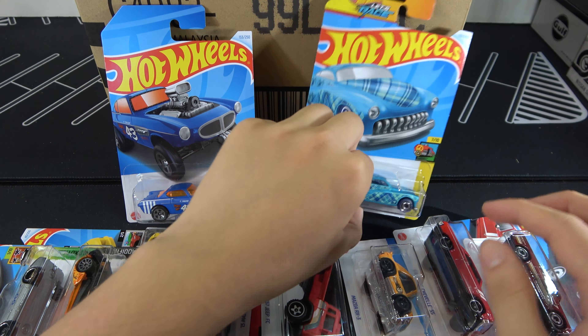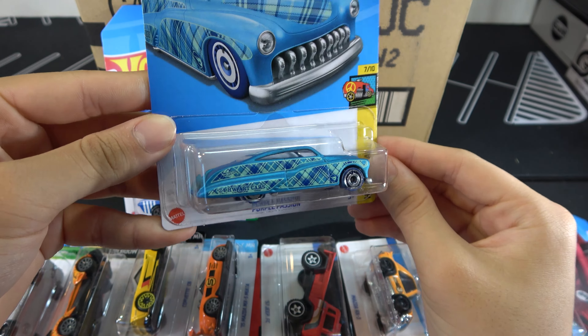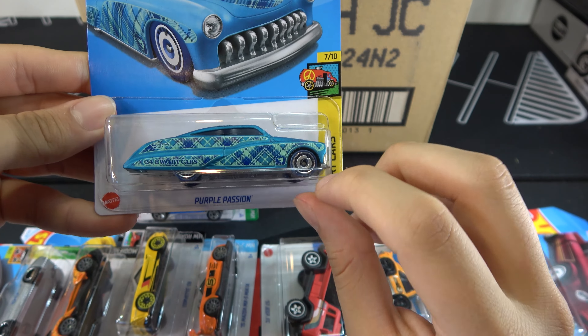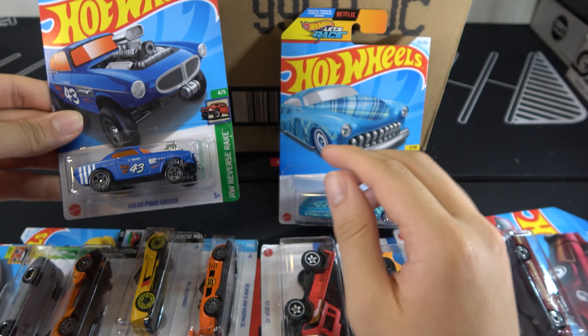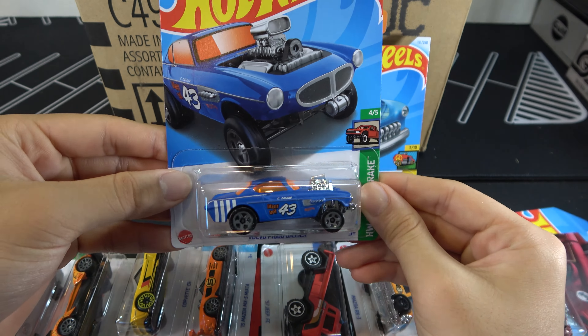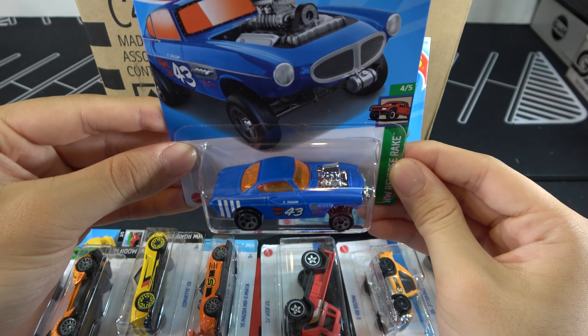Purple Passion, which is a Treasure Hunt — interesting design on it, blue letter 'I,' and you can see the Treasure Hunt symbol right here, then below. The Volvo P1800 Gasser — not really one of my favorites, it's the regular, so I'll put it in here. The colors on it don't really go that well.